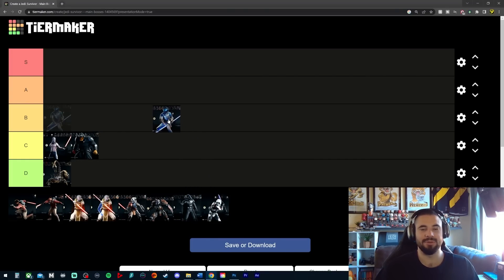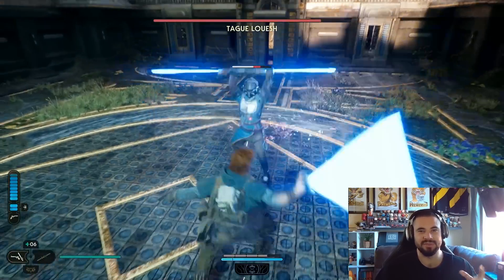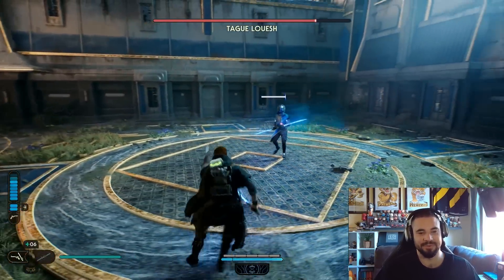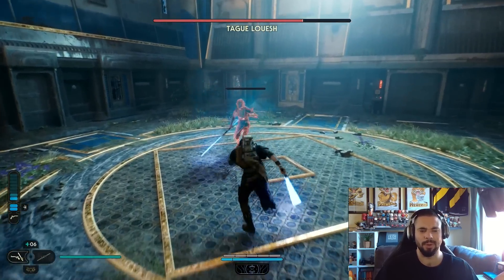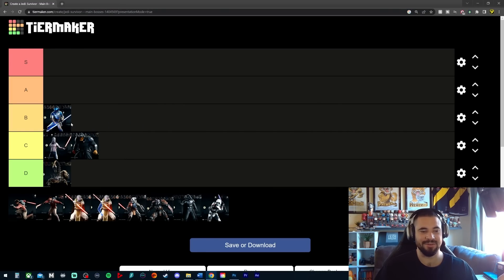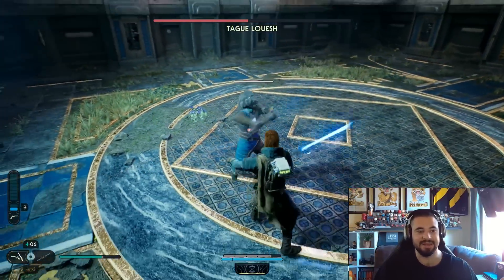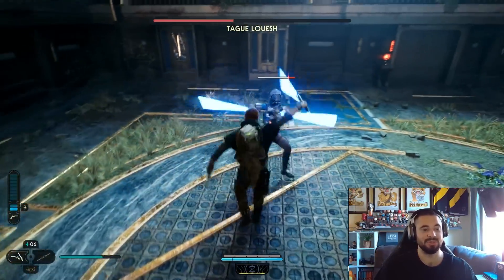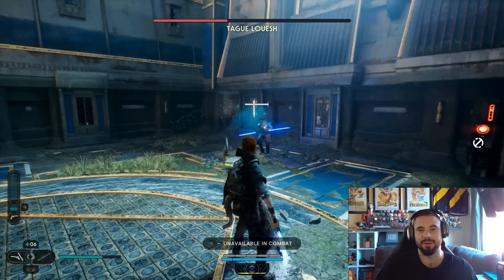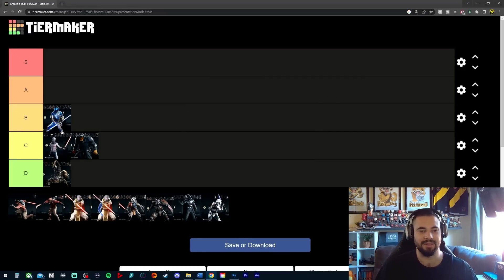Next up we had the Marauder, one of Ravi's Raiders — I think called Taig Lush — in the courtyard of Dagan Gara's palace. Prior to the game we were all wondering about this character with the dual-wheeled blue saber. This one actually goes in the B category. It was a very easy boss fight, but the attacks where he turns his saber off as a fake-out were really cool, and just seeing a double-bladed blue lightsaber on a villain was pretty cool. It's one of the cooler boss arenas too.